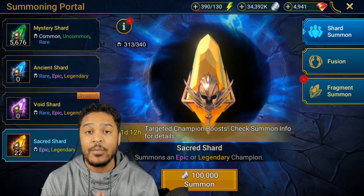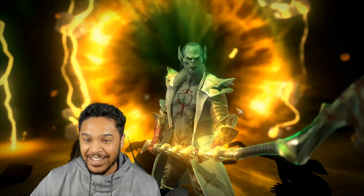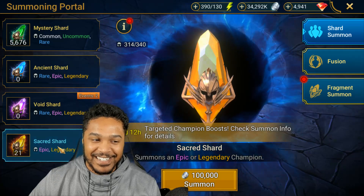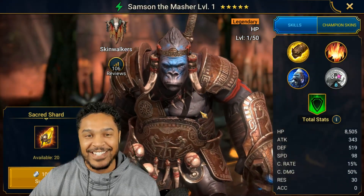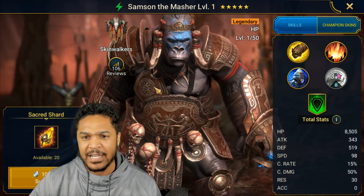Now moving on to the sacred shards — really hoping for two legendaries here, specifically Underpriestess or Duchess. Off the bat we got Netheril — I already pulled one, which is annoying, but Netheril is a decent champion. Let's keep going.